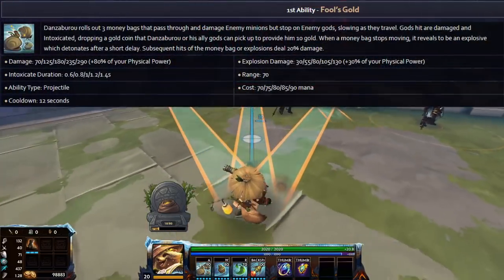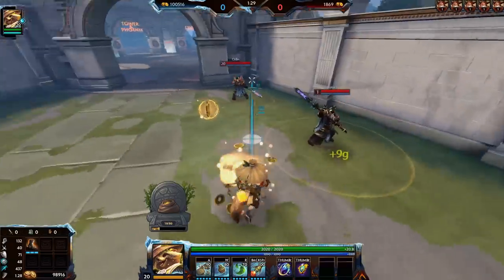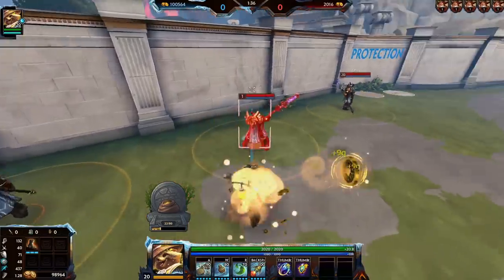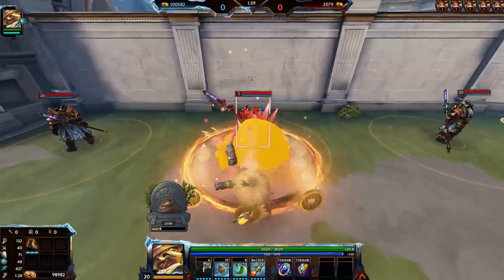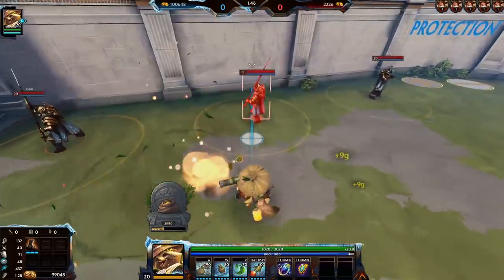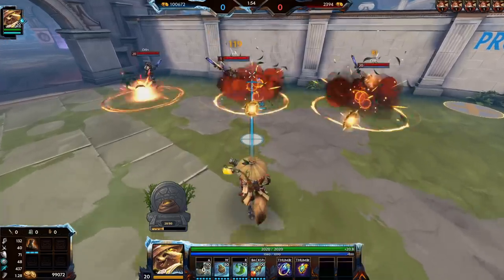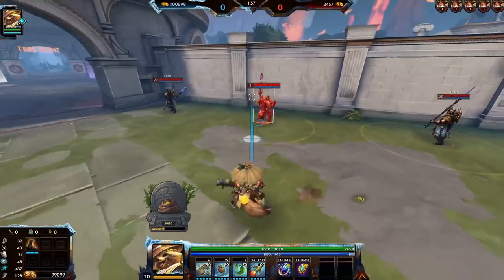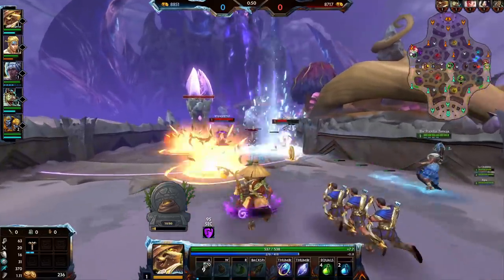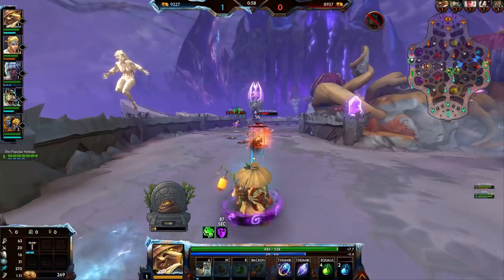The first ability is Fool's Gold. Danzaburo shoots three relatively slow projectiles that will stop upon hitting a guard or bounce off walls. When they stop, they linger for a second and then detonate, dealing additional damage if the enemy is still in the area. Enemies that get hit also get intoxicated for a short time. If you get hit by multiple bags — which is possible — the second and third bag will only deal 20% of the damage, same goes for the secondary and third explosion. The first hit and the first explosion do full damage. You can use this ability to clear, to hit enemies while clearing, or at very close range to shotgun all three projectiles into the enemy's face. This is his main clearing and poking tool.